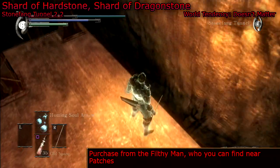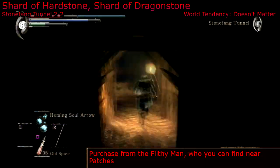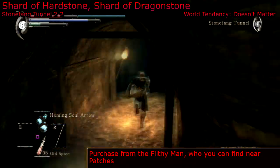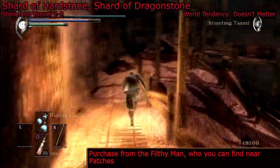So go to the 2-2 Stonefang Tunnel Archstone — it's the Armored Spider Archstone. Then go down the elevator and go through this doorway, which will lead you into this tunnel, and then go all the way to the end of it, which will lead you to the huge open chasm with the lava at the bottom. That's where we can find our merchant who's going to sell us some dragonstone and some heartstone.